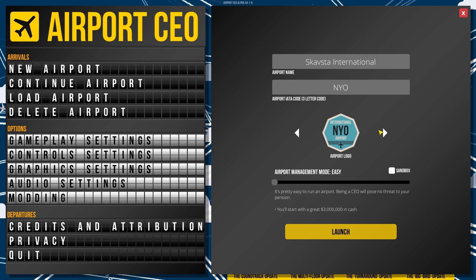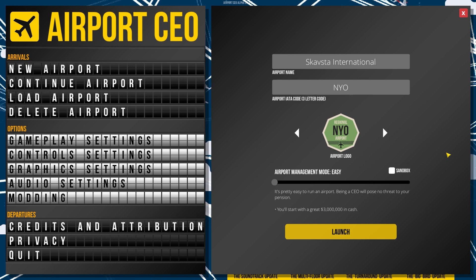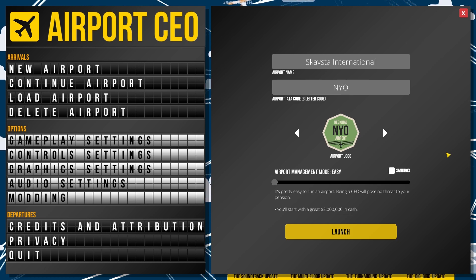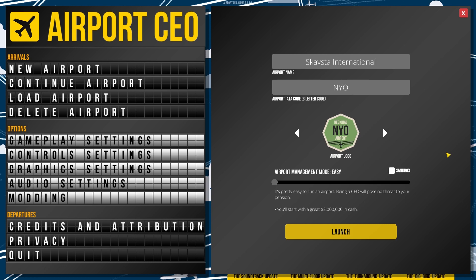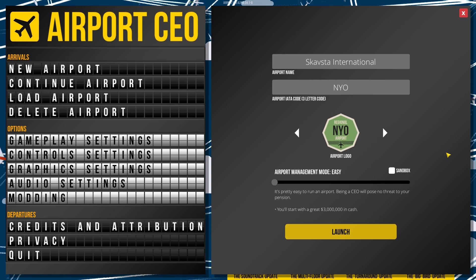Even though our airport isn't called Skavsta International — it's just Skavsta — we'll be happy with that. We'll pick the regional airport logo, and I think that's new, which is pretty nice. Starting cash is going to be quite key here. I don't want it too hard like the first season, but I also don't want it super easy. We're all about slow gaming and I like to show you how I play the game and the whole experience, not just the highlights.